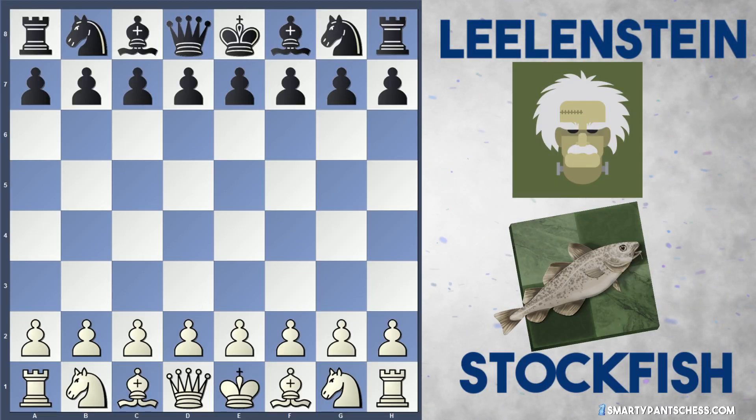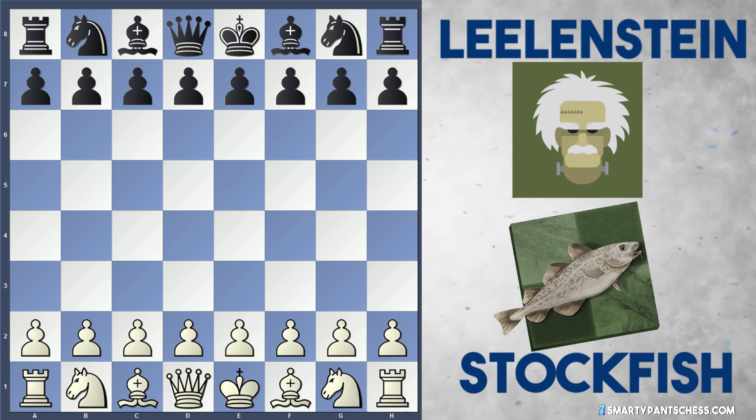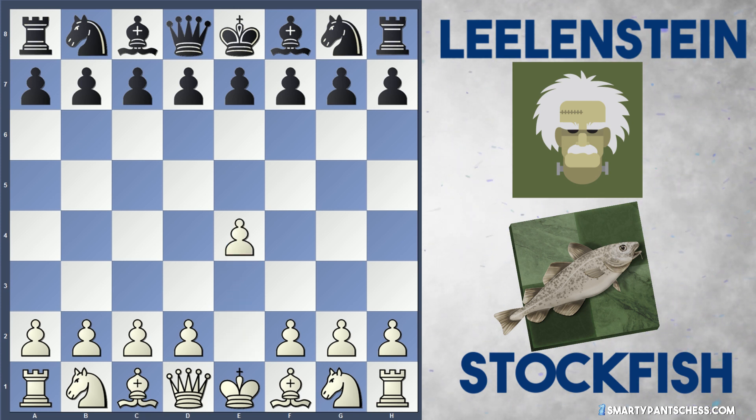Hey everyone, I've got another chess game for you to look at today. This is between Stockfish and Lelandstein in the CCC9 Gauntlet Bonus 3 Tournament. There's quite a lot of tactics and shenanigans in this one. Stockfish is white, Lelandstein is black, and e4 is played by Stockfish.